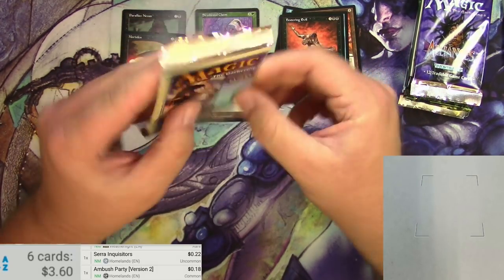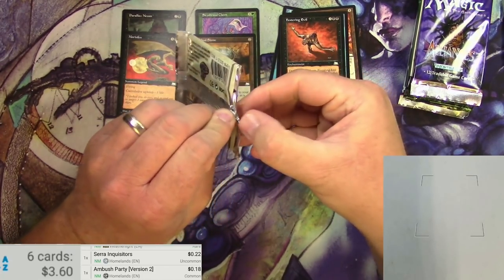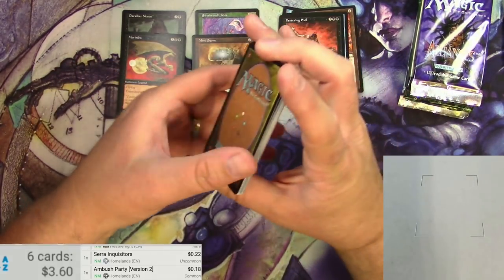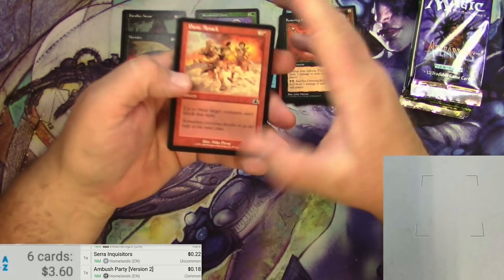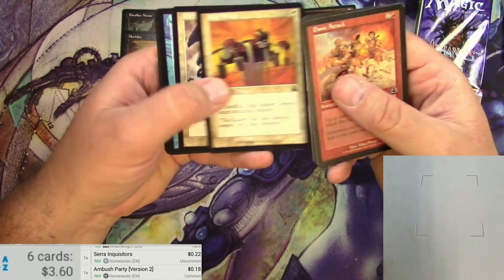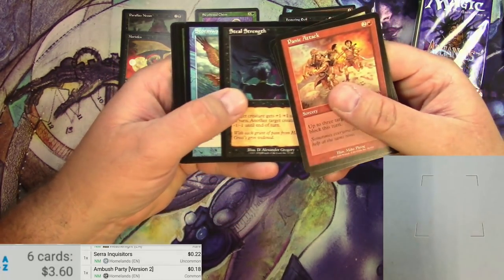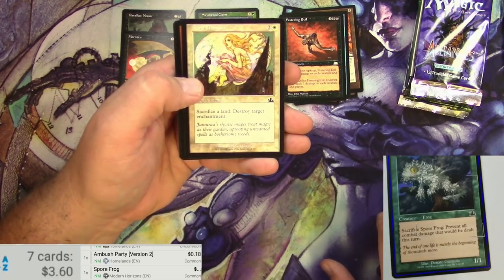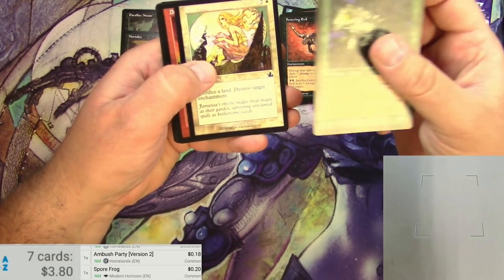I think the last time I opened one of these I got a Rhystic Study, which is the best card out of the set, and it is of course a common. So we'll be looking for another one of those — it would be against the odds. Four to the back. Panic Attack, Fenstalker, Plague Fiend, Mind Bearer, Griffin, a Rhystic Deluge — not a Rhystic Study. Steel Strength, Stormwatch Eagle. Spore Frog — actually, I don't know if this is going to be any kind of money, but it was reprinted in Modern Horizons, so it was kind of an okay card — it's usable.